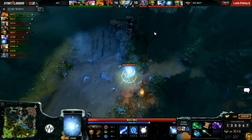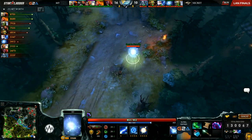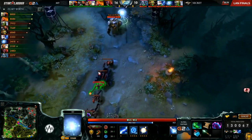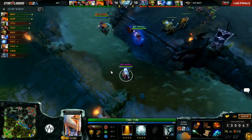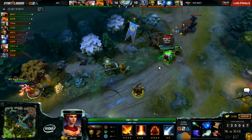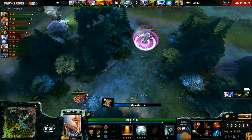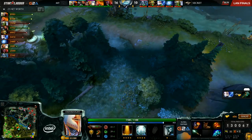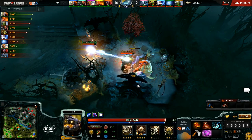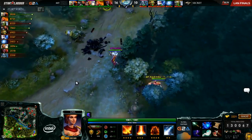He actually does have a lot of farm — Tranquil Boots, Basi, Magic Wand, Bottle — pretty core kit for the Wisp. For 20 minutes he's feeling pretty rich. Imagine Malaysia going to look to up the aggression once more, especially around the timing of these BKBs. Ahio just 100 gold away from his, has the Oak Club for some time, and Lina's next purchase coming soon — be it the Aghanim's or the BKB, he's only 1,000 gold away. Keeping options open at least.